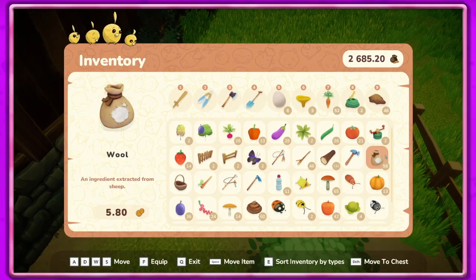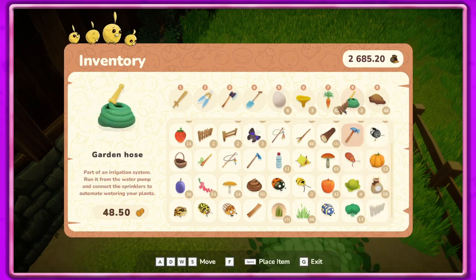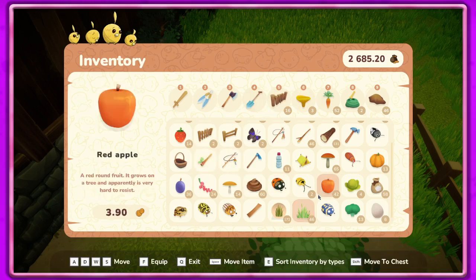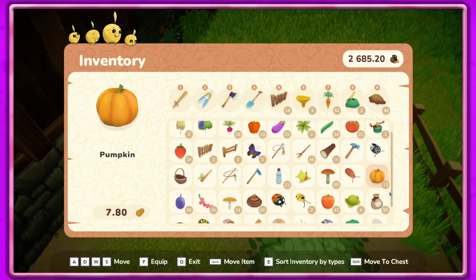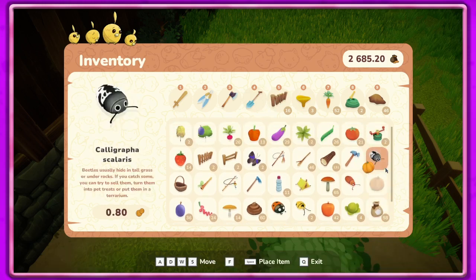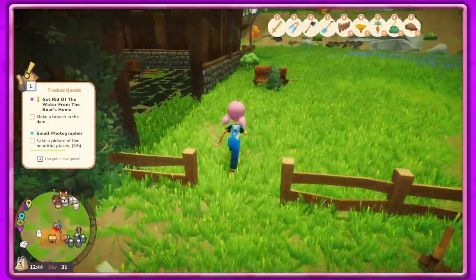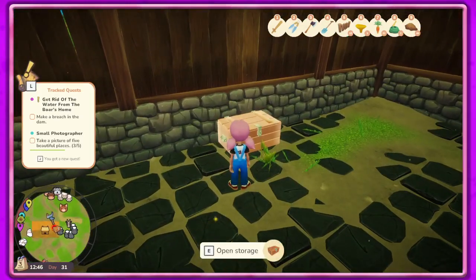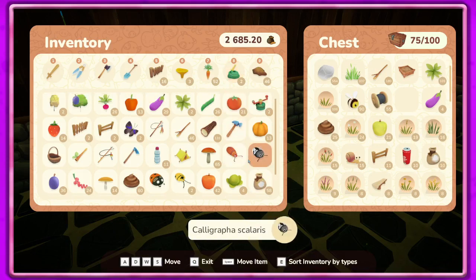We have the extended inventory so I've got to remember to keep scrolling down to the bottom. I don't think we have the nursery yet. Let's go put some stuff up in our chest and probably go sell some stuff. I want to explore that place we unlocked last time.